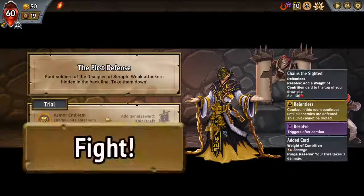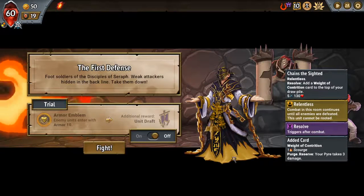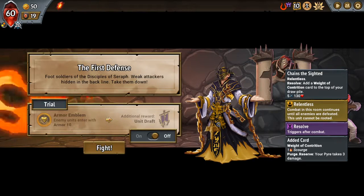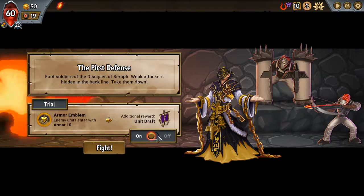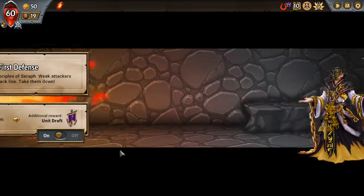Normally I think I get too invested in trying to make the multi-strike work on this guy. Give him armor is tough, but getting a unit draft is really good, so I'm going to go with this trial.